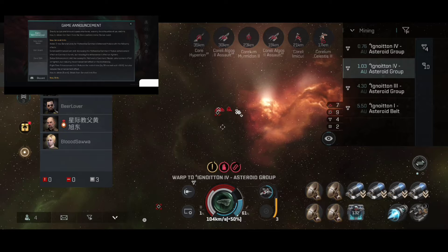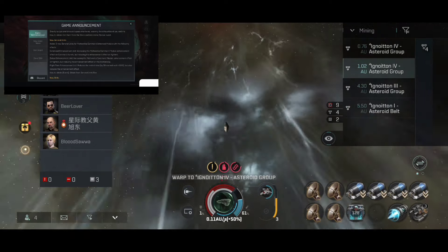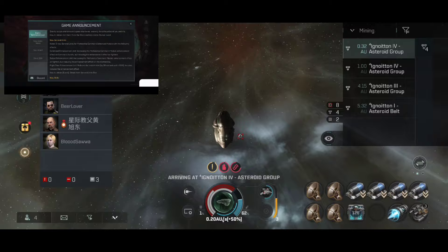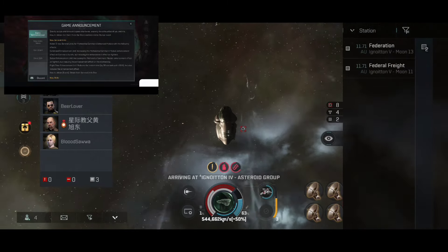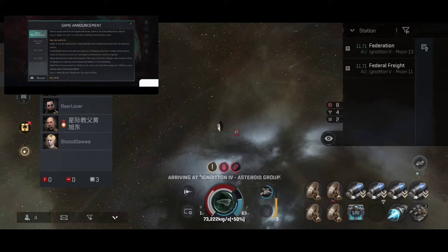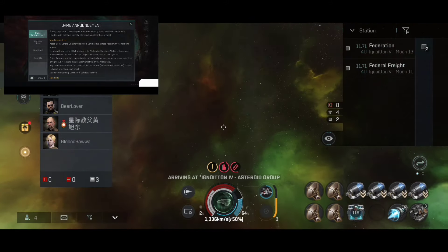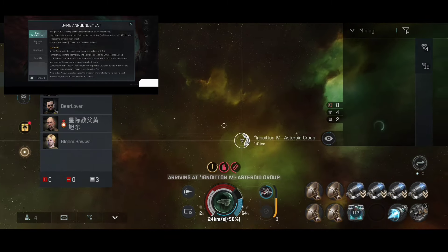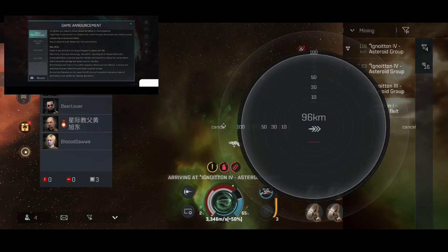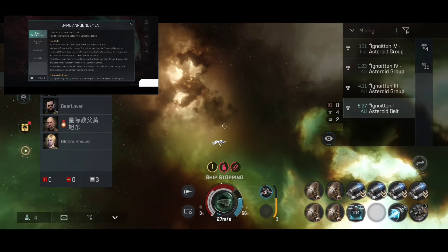New general limits: three new general limits added for Mothership Command Enhance Module. Command Enhancement Unit: increases the Mothership Command Module Enhancement Effect on Command Burst but reduces the Enhancement Effect on Fighters. Output Enhancement Unit: increases the Enhancement Effect on Fighters but reduces the Enhancement Effect on the Mothership. Flight Time Enhancement Unit: reduces the Restart Time by 30 seconds with version 10, but also reduces the Enhancement Effect. How to obtain: via the general box.